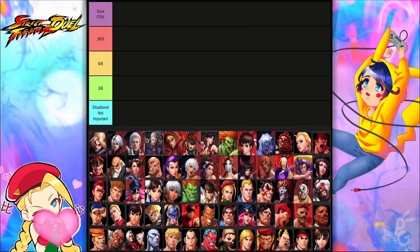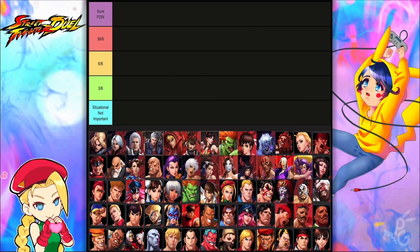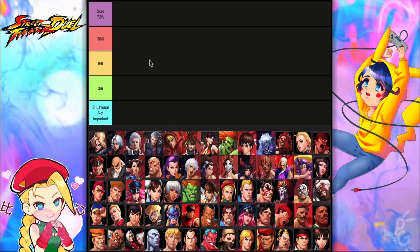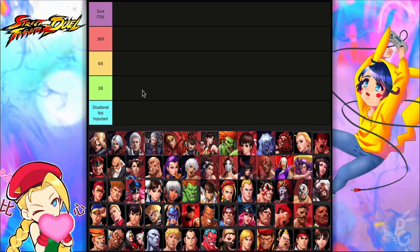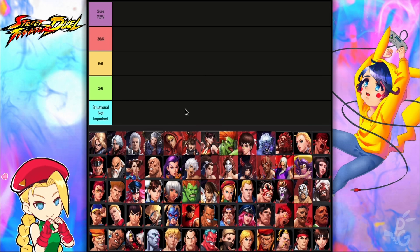We'll cover which ones you need to leave at 3 out of 6 for now, and which are not used everywhere. The first category is pay-to-win. The 36 out of 6 units will scale up the more you build them with their cars, and some unlock their most beneficial utility at 6 out of 6, while others are situational.